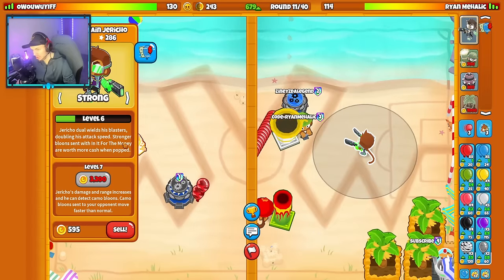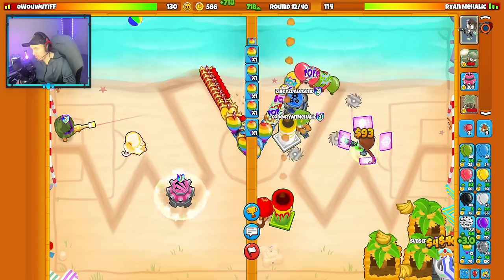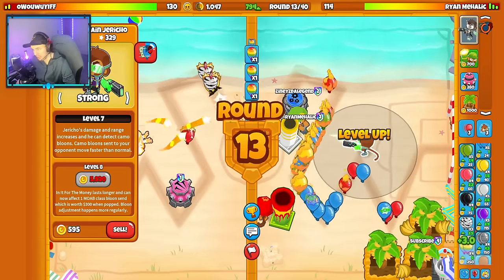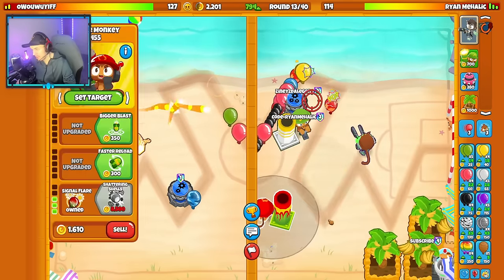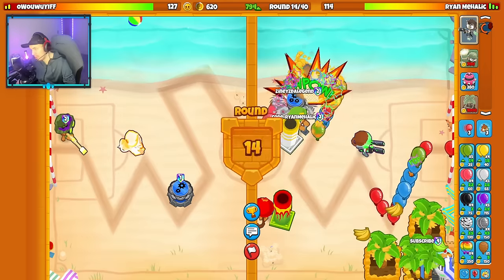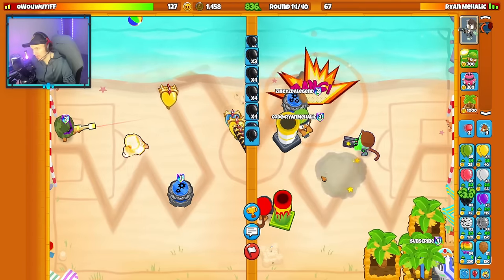Level 6 Jericho's Steal is now 'In It for the Money,' giving more cash. For round 12 you want to send Rainbows, but you can't send 25 Rainbows in time, so mix in one set of purples and one set of zebras to hit 25 total. That steal was worth a lot more. Next time I don't need to mix in purples and zebras since we now have grouped Rainbow send — but at round 12 you need that mix because rainbows don't send fast enough solo.